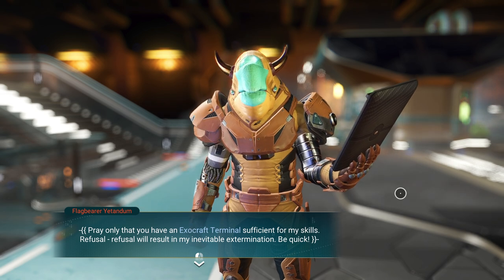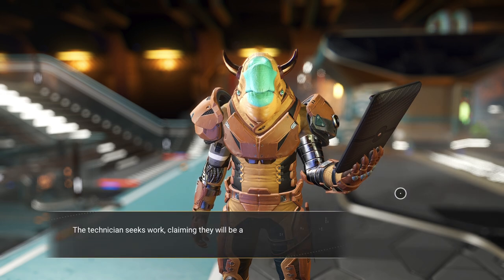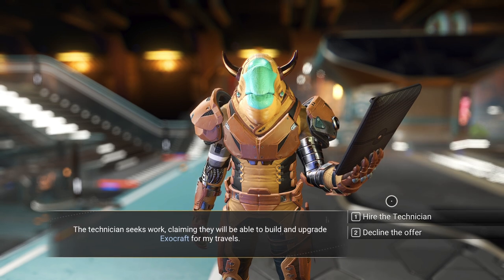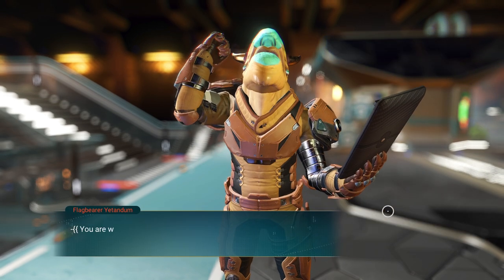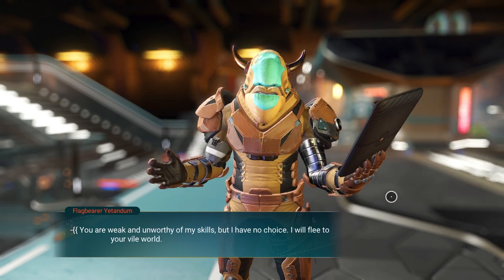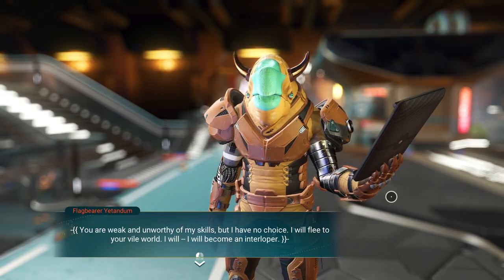'Pray only that you have an exocraft terminal sufficient for my skills. Refusal will result in my inevitable extermination.' The technician seeks work, claiming they'll be able to build and upgrade exocraft for my travels. So we hire the technician. He says: 'You are weak and unworthy of my skills, but I have no choice. I will flee to your vile world.'